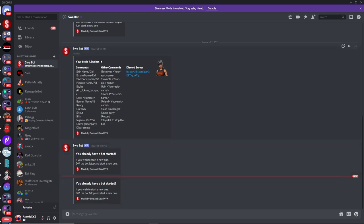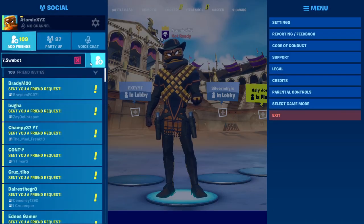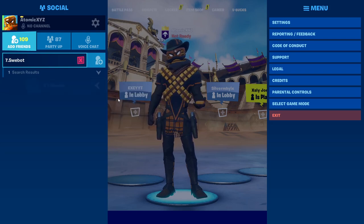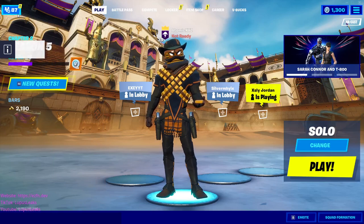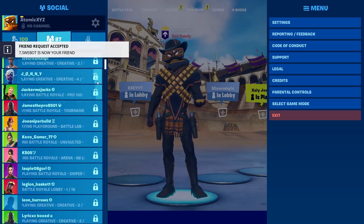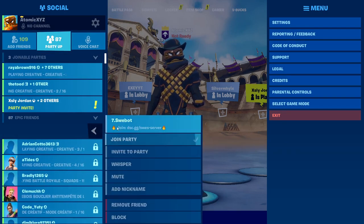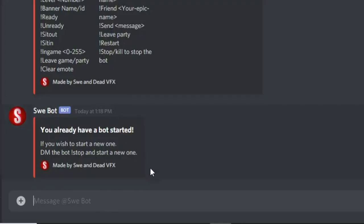Once you get this bot, if you're on PC or mobile just copy the link. If you are on Xbox, PS4, or any console, just type this into your friends — go up here, type it into your friends, then add it as a friend and it should add you back. There you go, it's your friend now. Just scroll over to where it is — here it is, it's on the top.